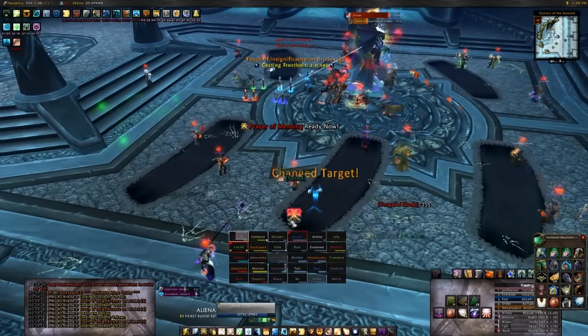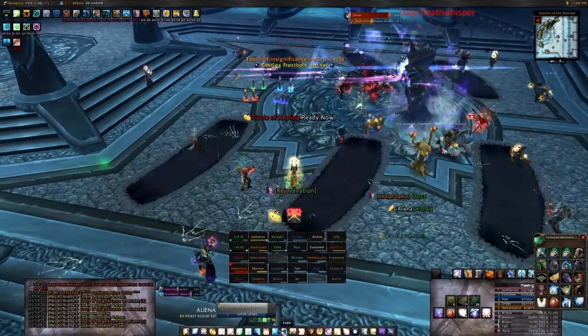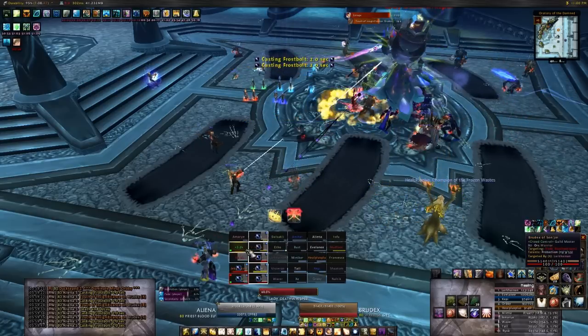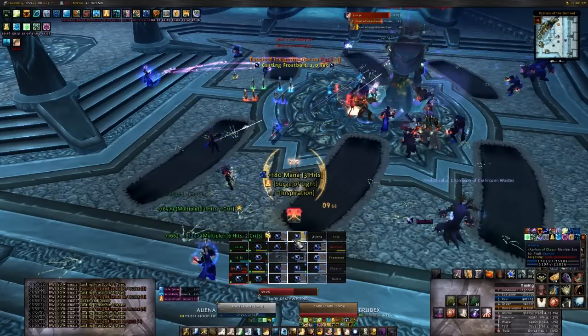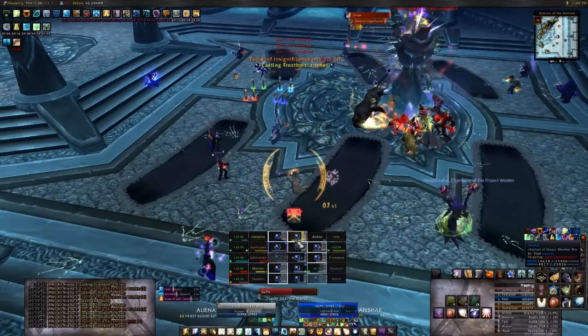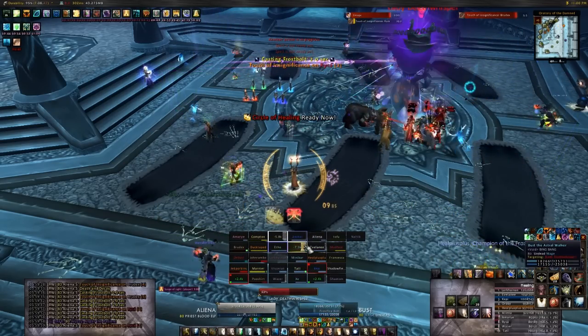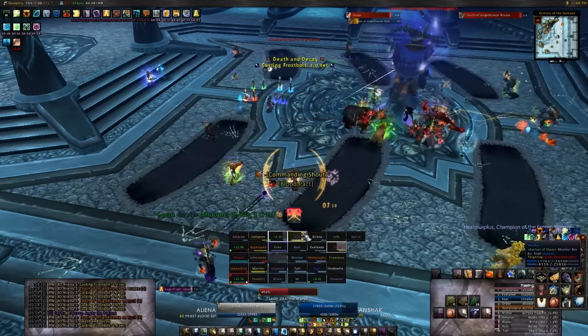The only frost bolt she throws out should hit the entire raid for about half health, but are easily healed back up. Disc bubbles, pre-emptive Rejuvenate, Chain Heal, and 3-stack Serendipity PoH are nice here. Make sure to watch out for the ghosts that spawn and who they follow. A raid member getting hit by one when the AoE frost bolts are coming up is usually bad news.